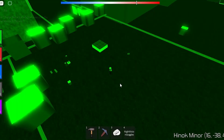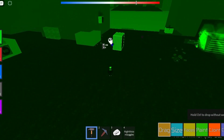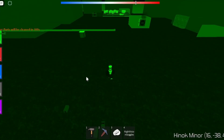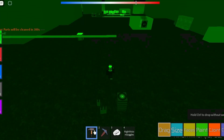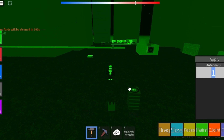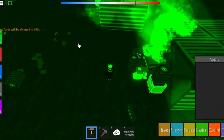Now we need uranium and water for the reactor to work. First we will get uranium — just craft an extractor, find a uranium node and put the extractor on the uranium node, then configure the extractor to be uranium. Craft two antennas and a transporter. Put one of the antennas on the wire connecting the two power cells, then configure it to a number you will remember. Then configure the second antenna to the same antenna ID as the first and bring it to the extractor on the uranium node and it should start extracting uranium. If not, make sure the antennas have the same ID.